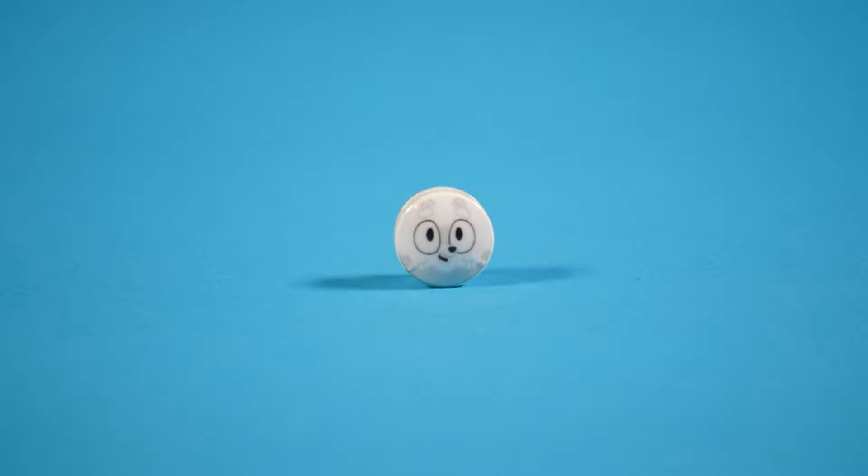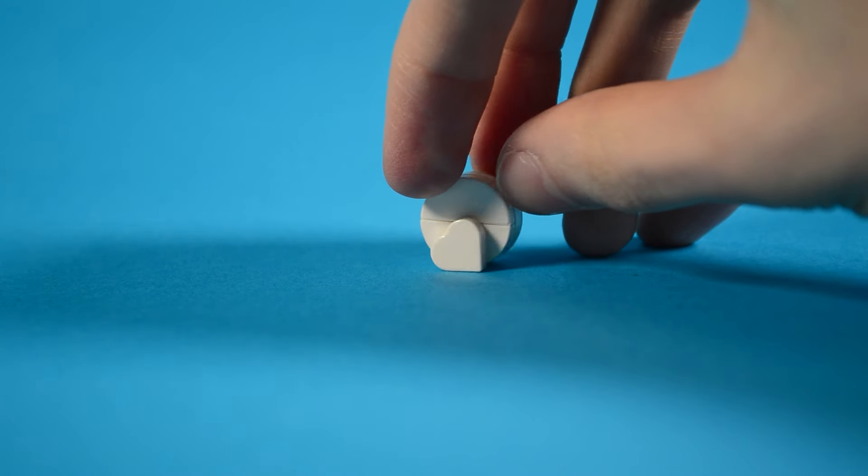And as an added bonus, here's my build for Pom Pom. She can't have legs, so she just kind of rolls around. That's why I added a tail, to always keep her upright.